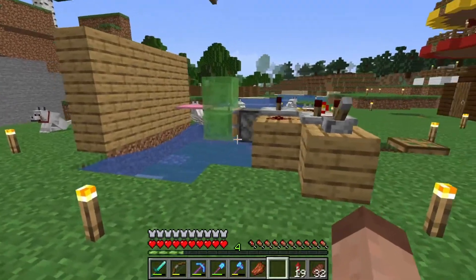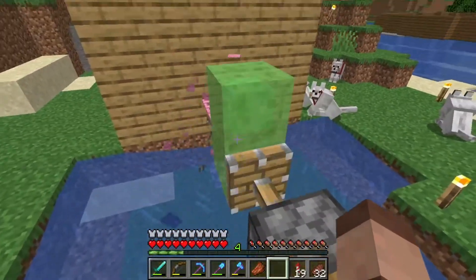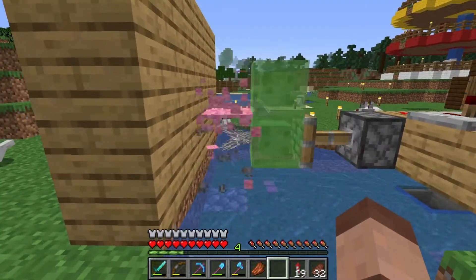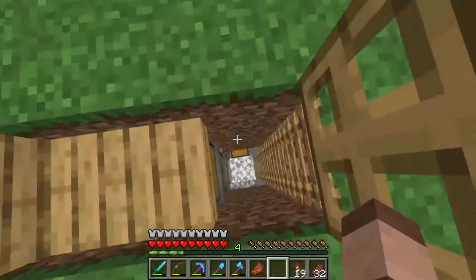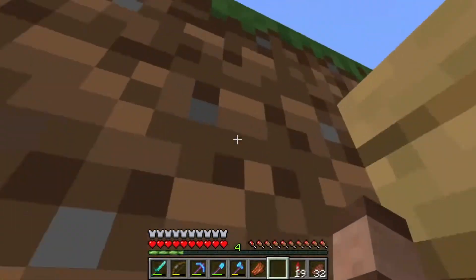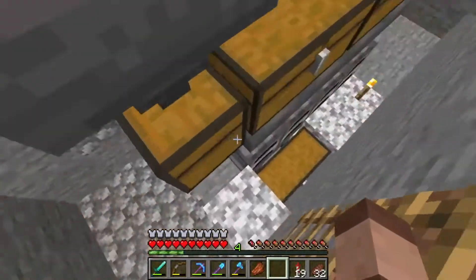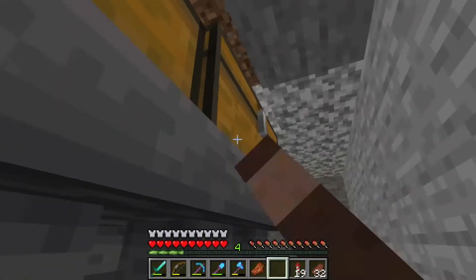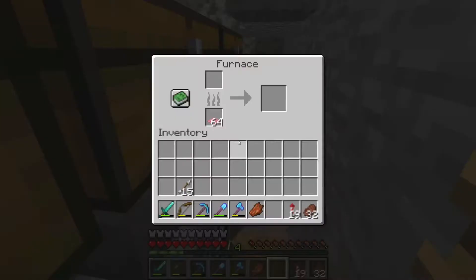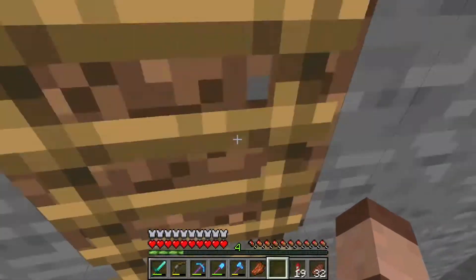So I went on YouTube and I found this machine — a carpet duper. I flip this lever which activates a clock, which activates a piston with slime. We have a dead coral fan and a piece of carpet, and what it does is make more carpet from nothing. That carpet then goes down into these chests. They're super full, so I'm turning it back off because we're getting more carpet than we need. I've connected this chest up to some furnaces — basically an infinite fuel furnace setup. Whatever items you want at the top, the carpet goes into the furnace and smelts it for free.